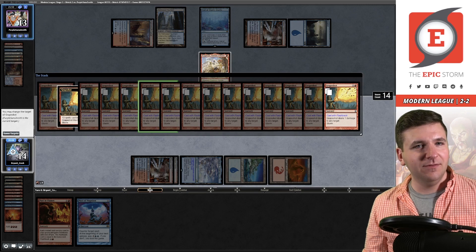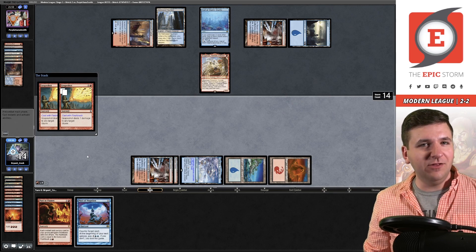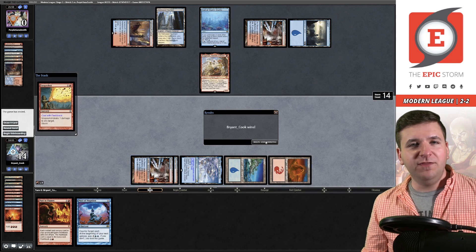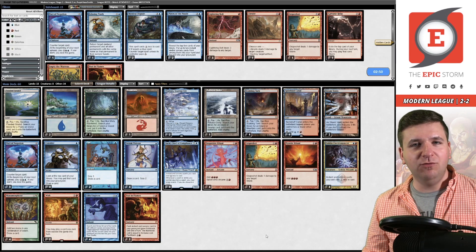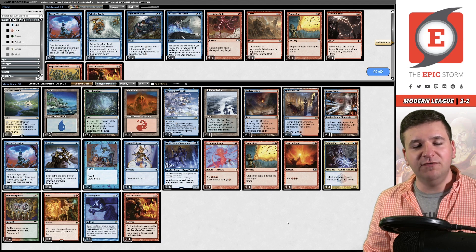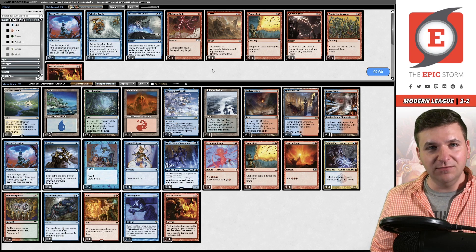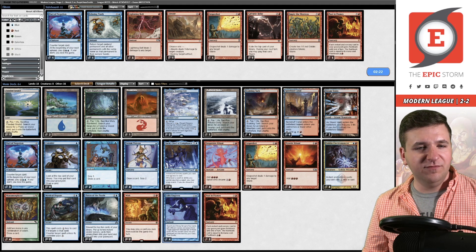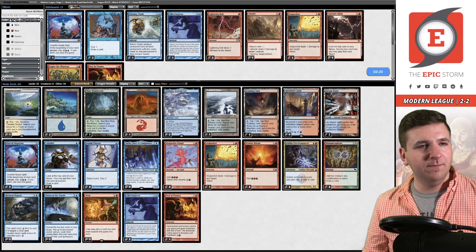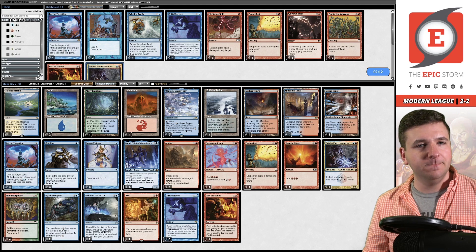You might be thinking: 'Brian, if you had Remand instead of Pact you could have remanded your own Grapeshot.' Not from the graveyard — if you Remand a spell from the graveyard, the original copy does get exiled still. So that was not a live line. I think we want Disputes. I don't think Lightning Bolts are the axis we want to fight on. Let's board out one of each cantrip, board out the Opts. Let's try Abrade versus the Cauldron deck.